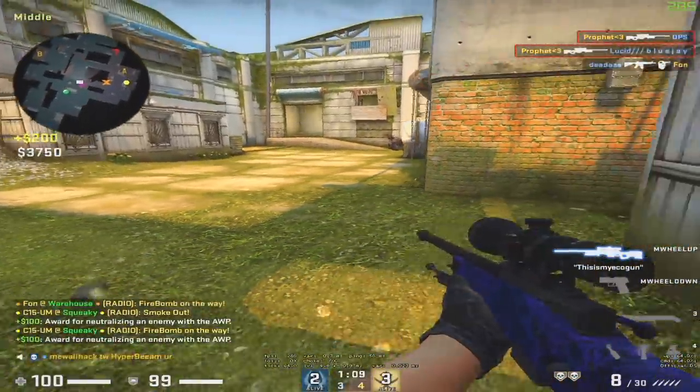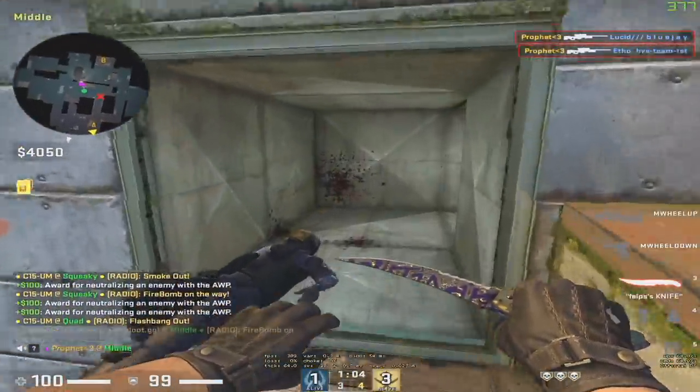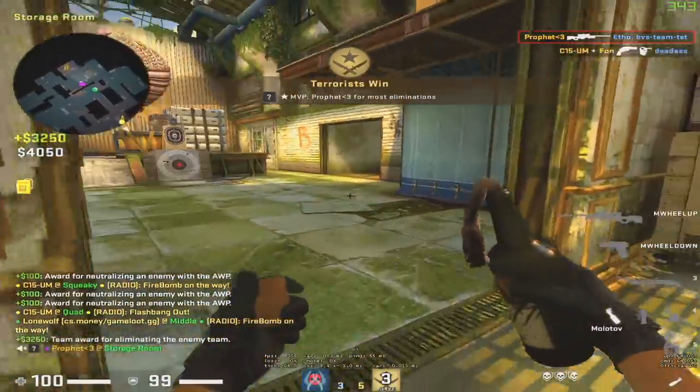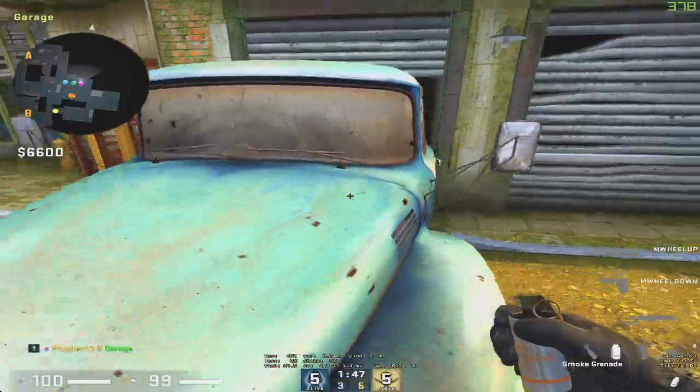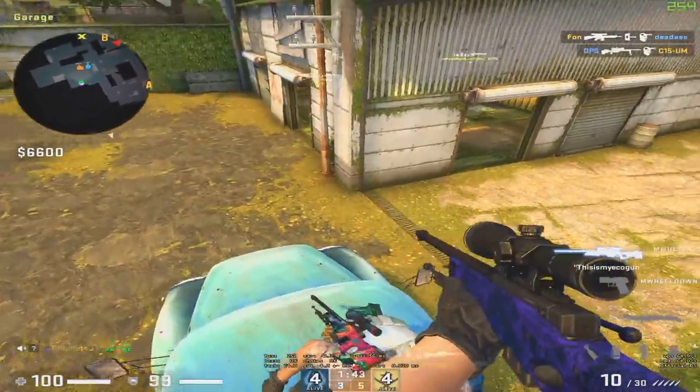Basically now when you're clearing out mid, there are really five locations you need to worry about: cubby, white box, window, connector, and behind sandbag. Oh, and I forgot vent — which can now fit two people in it — so that's six spots. It looks like the mid spam still works as it used to, because Fawn was able to do it no problem.